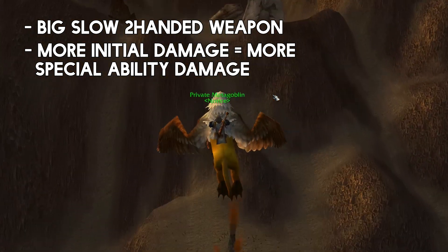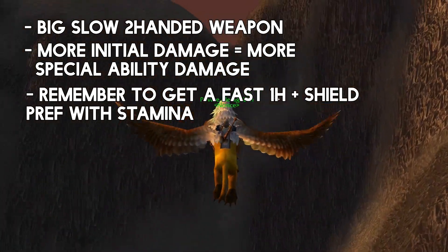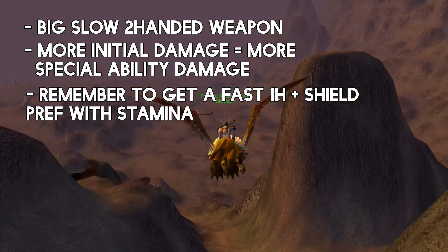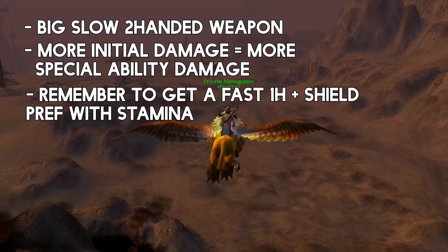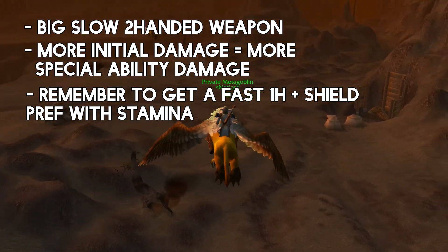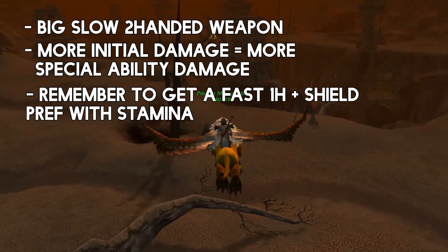But while you're levelling up, always keep a really good one-handed weapon as well. You want it to be very fast, preferably with a high stamina stat, and obviously with a shield — again with a very high stamina stat. This is obviously for tanking. You want to be tanking your dungeons now and again — we'll talk about that later. Faster is better for a one-hander because it's just better for generating aggro.